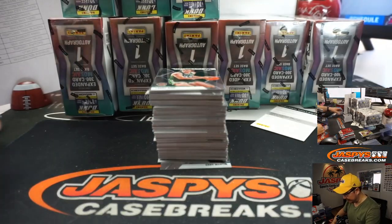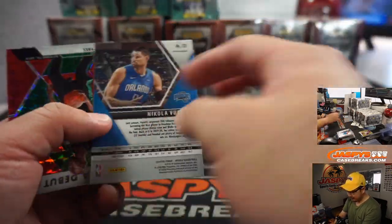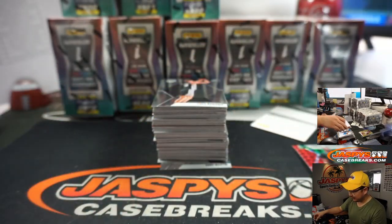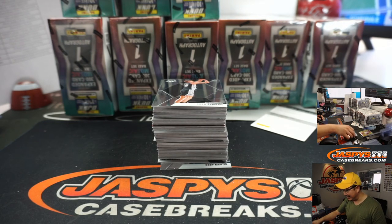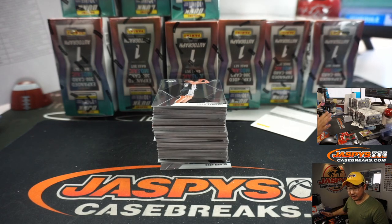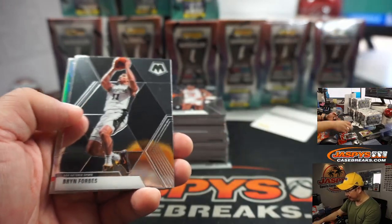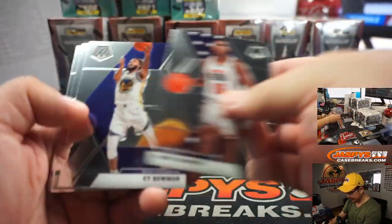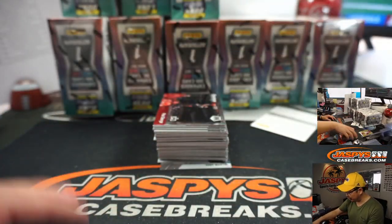We got an update about our Bowman supply. Looks like everything that's on the site currently, Bowman Baseball-wise, we will be able to do if it fills — that's some good news. Unless there are unexpected shipping delays, we're picking up a huge stack of cases. At least Jason Jaspi should be covered, and probably a little bit of my shift too, for our first half of the 24 hours. By then we should have the rest of our Bowman delivered.